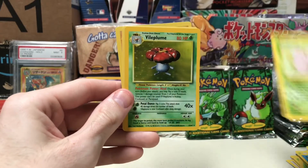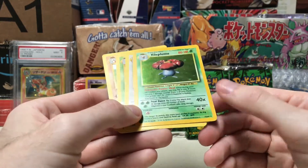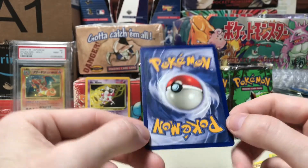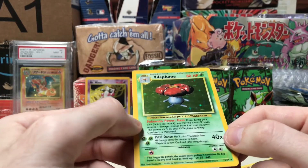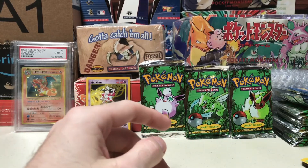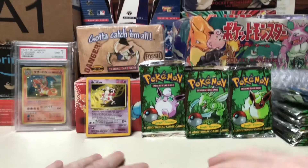Goldeen, Exeggcute, Vileplume! If you saw my first or second video, I did pull a Vileplume - and this one again looks beautiful. Maybe it's slightly off-center, actually from the back it looks pretty bad, but the condition is just perfect. I might keep this one for my binder, I'll debate. Thanks for watching all of my no symbol error pack openings, glad you guys could join me. Hopefully I'll come across some more in the future so I can finish my own set, but thanks for watching - like and subscribe!